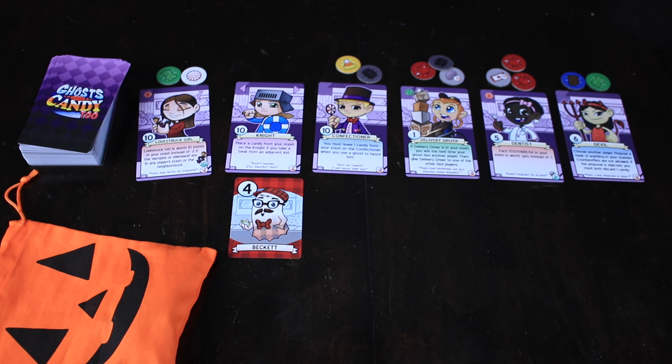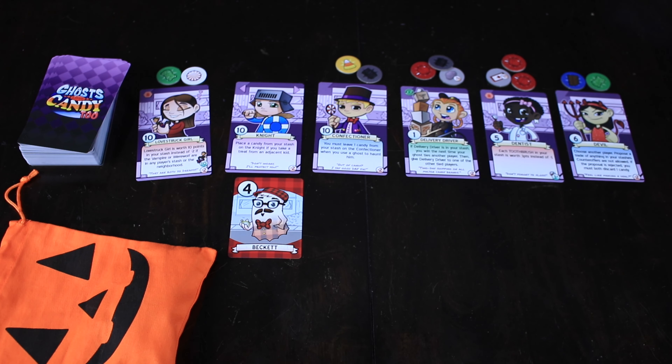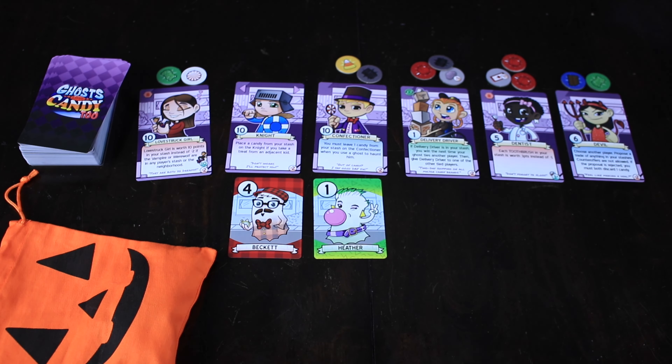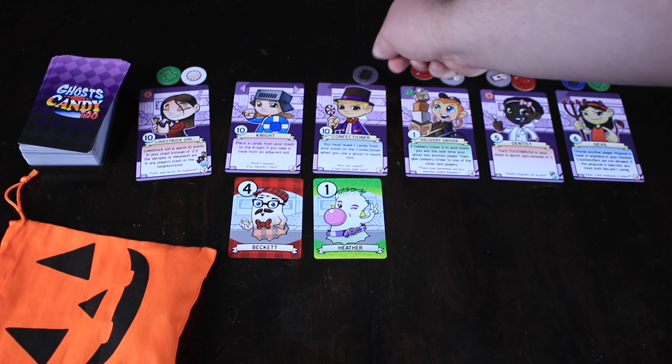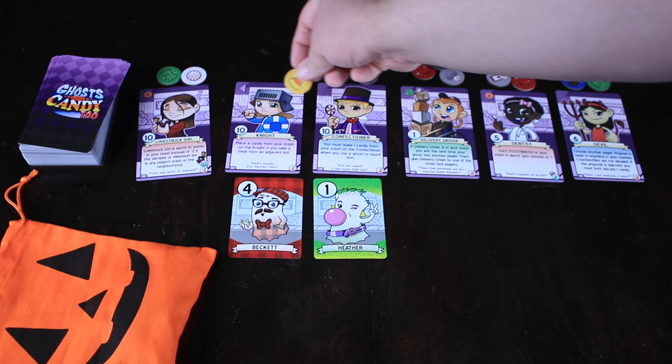The candy goes into your personal supply and helps your score at the end of the game. Each trick-or-treater also has special text. For example, one says 'place a candy from your stash on the kid if you take a treat from an adjacent kid.' Another says 'you must leave one candy from your stash on the confectioner when you use a ghost to haunt him.' Every single one has different text — there's a huge stack of kid cards, so you'll see lots of different interactions.